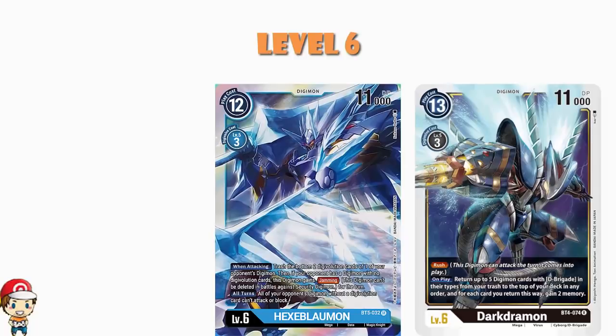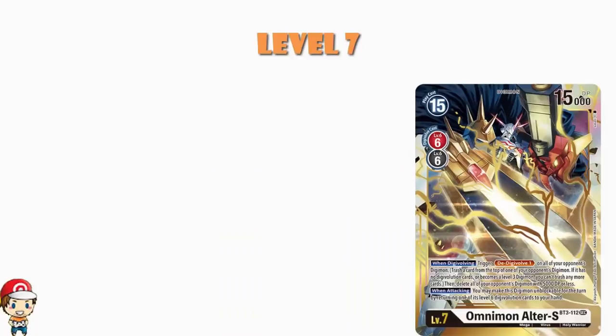Moving over into level 7s, we have a couple of different options. We've got ourselves two copies of Omnimon Alter S. When you Digivolve, all of your opponent's Digimon get D-Digivolved one, and then you delete all of your opponent's Digimon that, after the D-Digivolving, have 5,000 power or less. This can, if played correctly, essentially board wipe your opponent. And it's a great option to have — you can actually Digivolve into it here, which is pretty important.